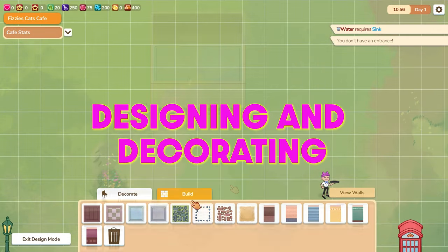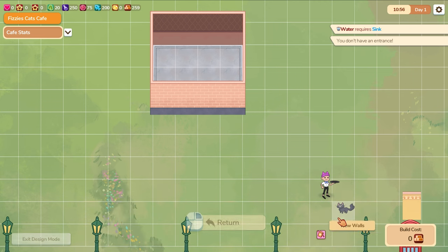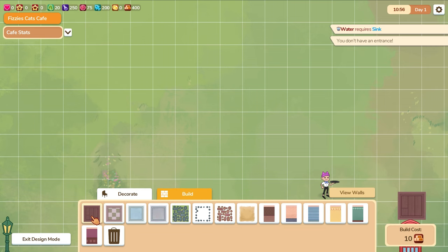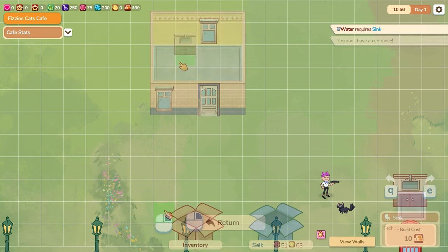Designing is basic. To expand, you place floors and wallpapers, and you can remove them just as easily by using the remove button and getting your materials back. Decorating is just as simple — it's easy to move items around and replace them back into your inventory or even sell them for their appropriate currencies.